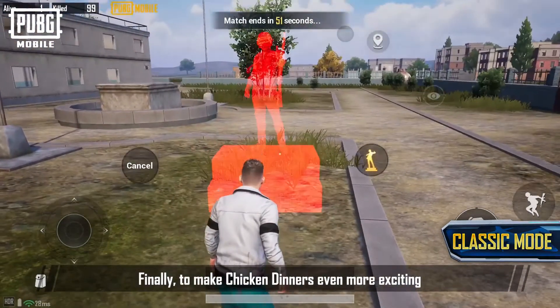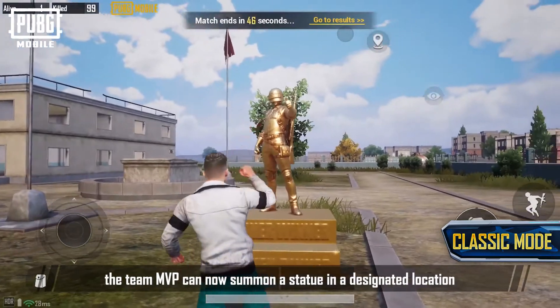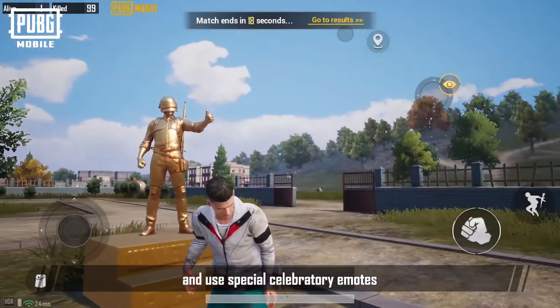Finally, to make chicken dinners even more exciting, the team MVP can now summon a statue in a designated location and use special celebratory emotes.